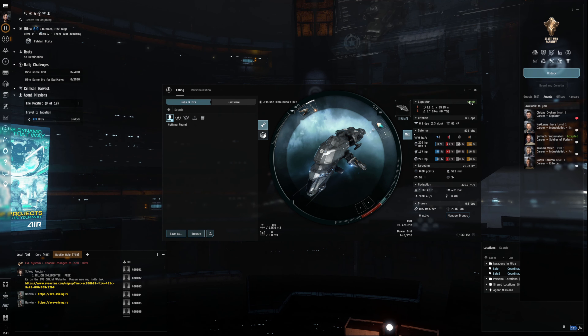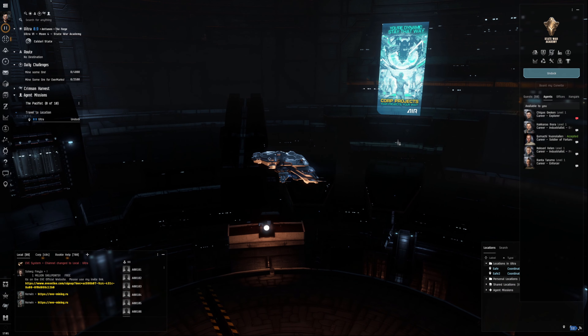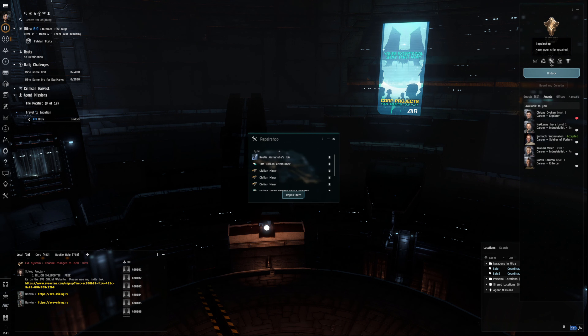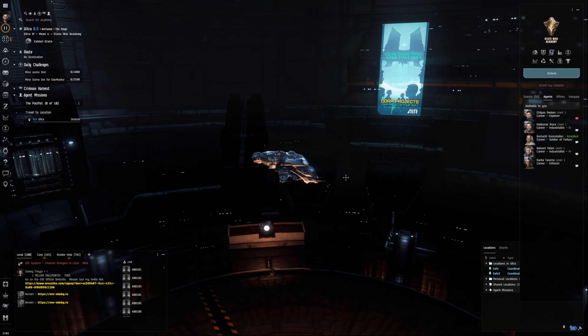In the last video, we did damage the hull of our ship, so if you want to repair it, there is an icon over here called Repair Shop. If you click that, it will tell you everything that you can repair. So we just want to select this ship — repair item — it tells you how much damage we took. Normally there is a repair fee associated with it, but because it's a training area and it's a Corvette, they don't charge you. So just click repair all and then you are done.